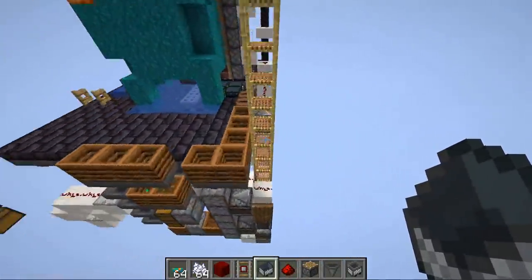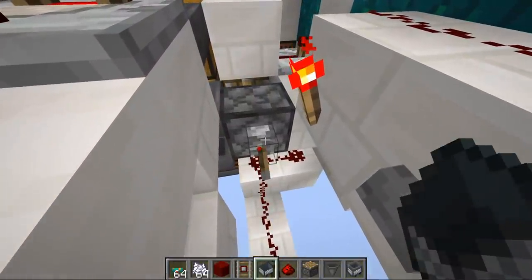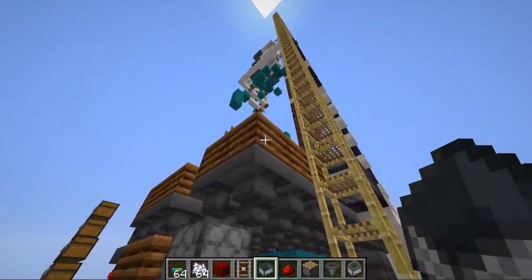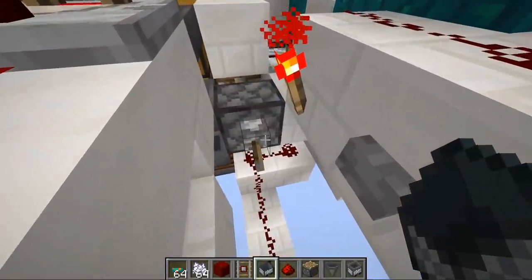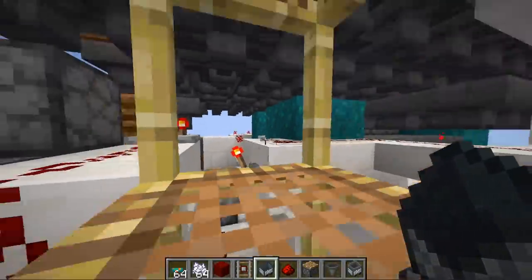The on/off switch isn't used too often — it's down inside the farm. To turn off, just flip the lever down and wait for the TNT to stop. The bone milling part will still try to push bone meal up, but don't worry about that. To turn back on, flip the lever up and press the button once, and it will start back up again.